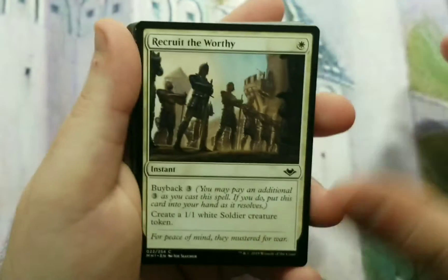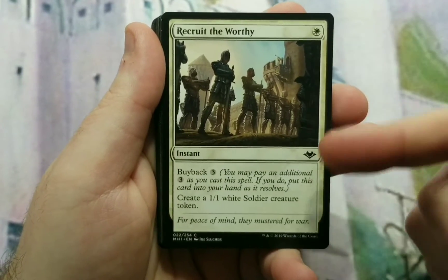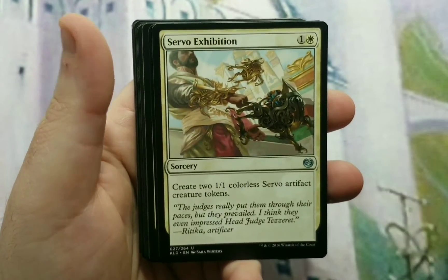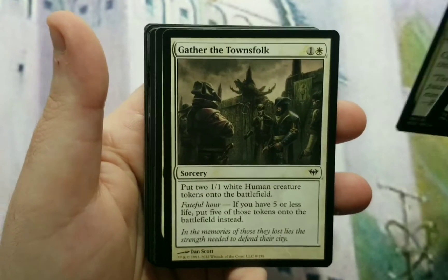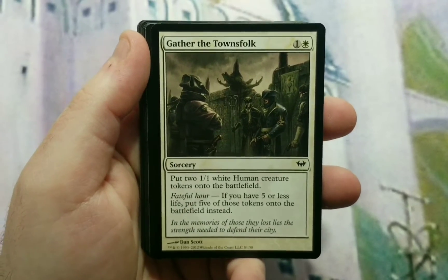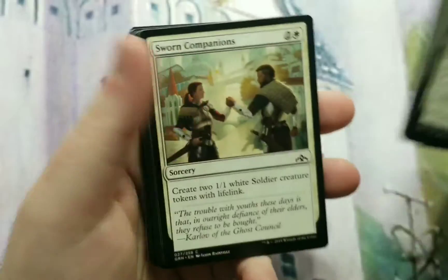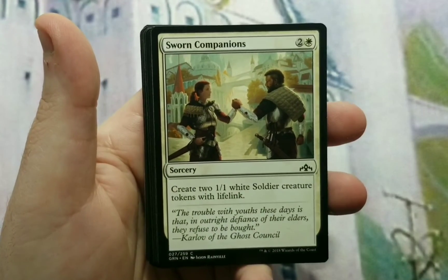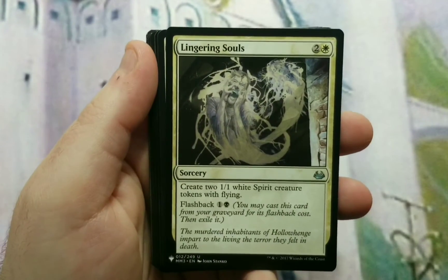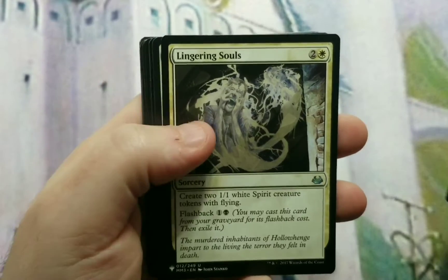Next, some of the ways to produce tokens without having other things on the board — spells that create tokens. Recruit the Worthy is a buyback spell: 1 to cast, buyback 3, create a 1/1 soldier token. Raise the Alarm: 2 to cast, create 2 tokens. Servo Exhibition: same thing, 2 to cast, 2 tokens. Gather the Townsfolk: 2 to cast, create 2, and with Fateful Hour if you have 5 or less life it creates 5 tokens. Sworn Companions: 3 to cast for two 1/1s with lifelink. Midnight Haunting: 3 to cast for two 1/1s with flying. Lingering Souls: 3 to cast for two 1/1s with flying, and it has flashback for one black and one of any — so reusability.